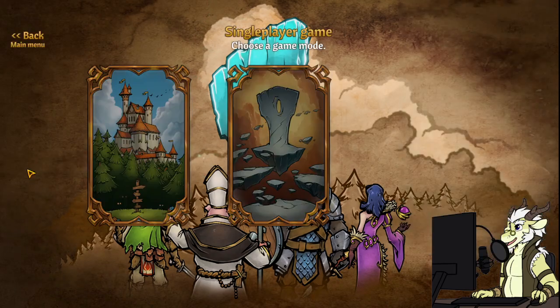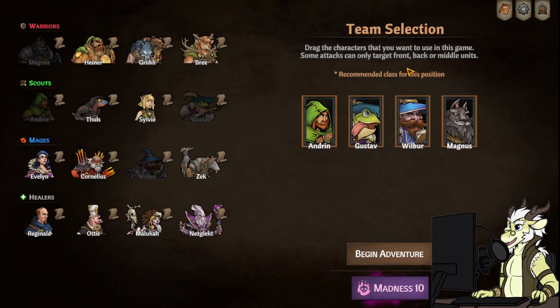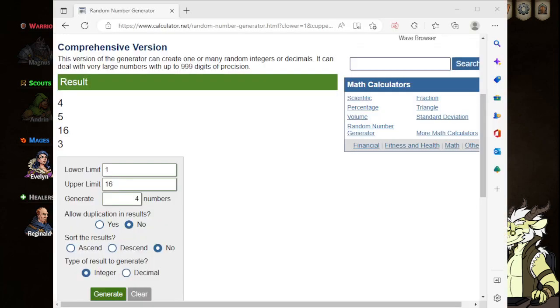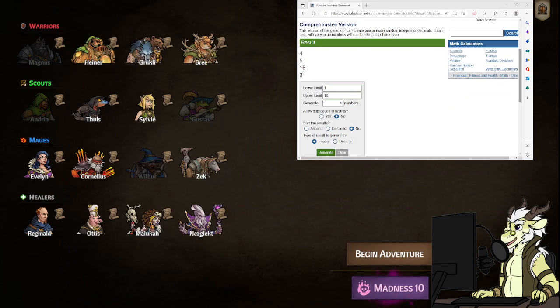What you're going to want to do is go to Obelisk mode, start a new game, and then bring up your browser. Google for a random number generator — I have calculator.net slash random number generator, but there are probably a ton out there, so pick your favorite.